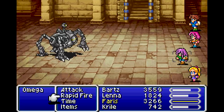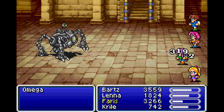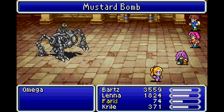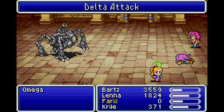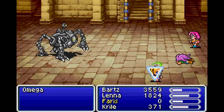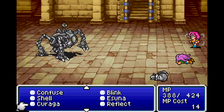Right, here we go. I should have used Haste - I'm too used to just using that from random encounters. I also should have healed first, this was not a good idea. Oh it's double Mustard Bomb! Yeah, so it absolutely wrecked me here - it got like six attacks in after my Rapid Fire, just showing off. That's what I mean about the RNG aspect of Omega - it's really brutal.